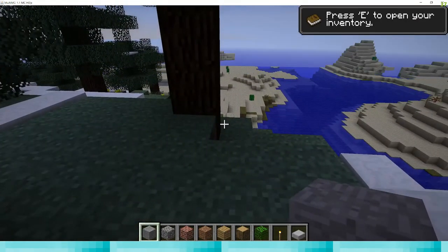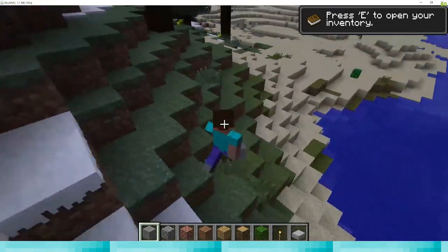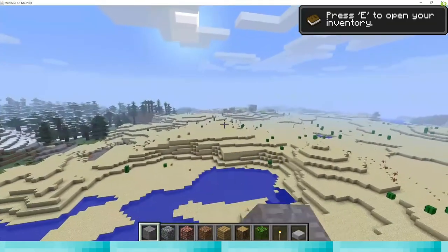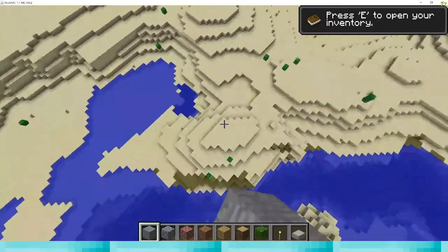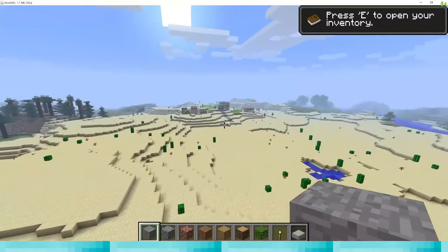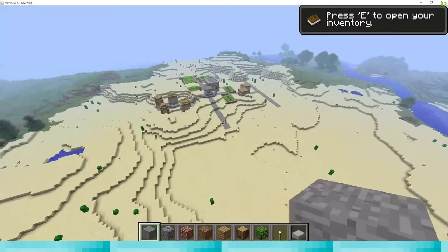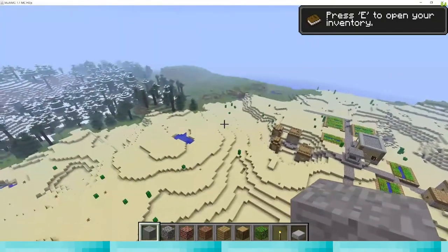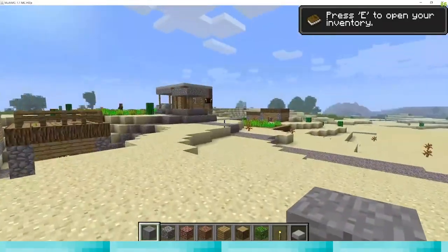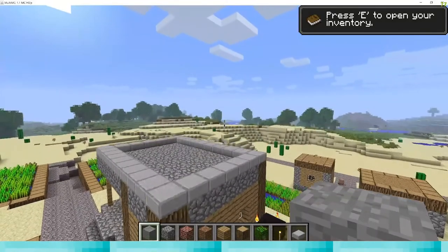I've decided on no skin, and you're just playing as Steve. Also, this is Optifine - that makes your game perform a bit better. So I'm going to show you right now how to get your skin back and how to use Optifine in old versions of Minecraft like this one. And hopefully I can show you how to put a texture pack on to make Minecraft look a lot better, in my opinion.